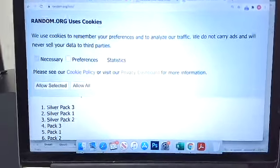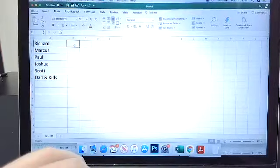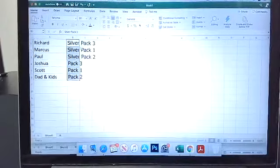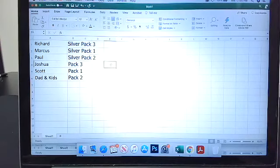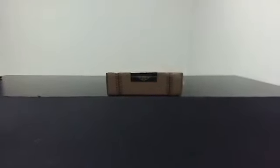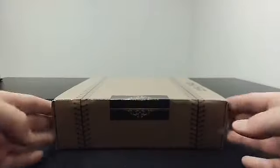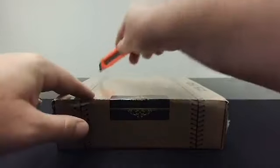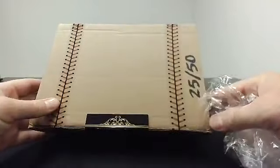So those go into the spreadsheet here. Richard gets silver pack three. Marcus gets silver pack one. Paul gets silver pack two. Joshua gets regular pack three. Scott gets regular pack one. And we get regular pack two. At the end there should be one graded hit, and that one will just random amongst the six of us. This is box number 25 of 50.